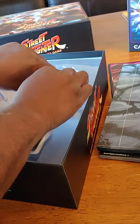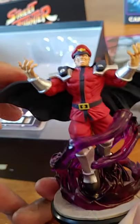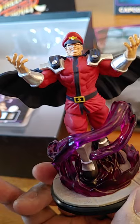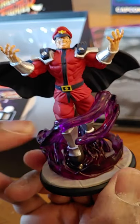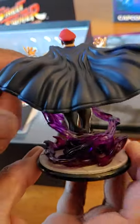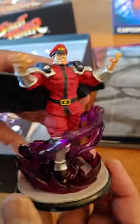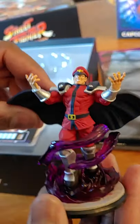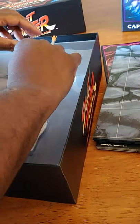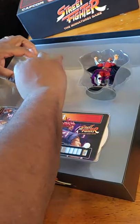And then you have the next boss in the set — Bison. There's a nice dynamic pose, ready to take over the world. There's this dark psycho power on the bottom. Nice flowing cape. I know some people thought they might add washes to the capes and some of the other characters, but I think I'm just happy with the way they are. That's M. Bison. We've got Akuma.